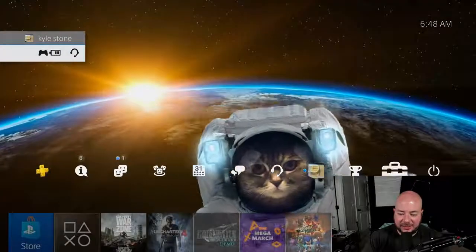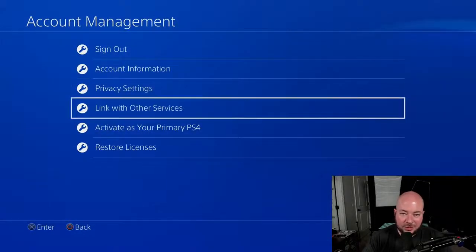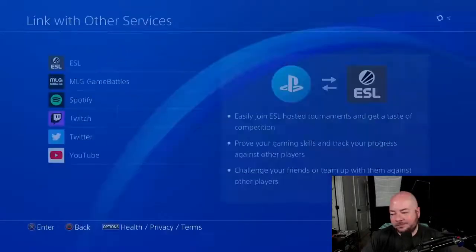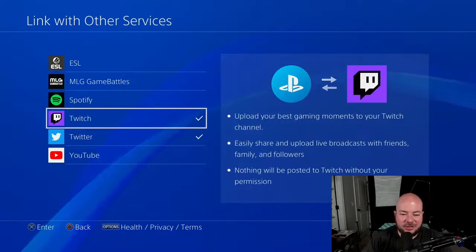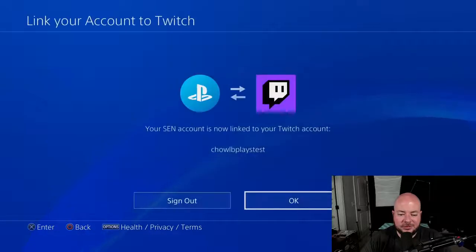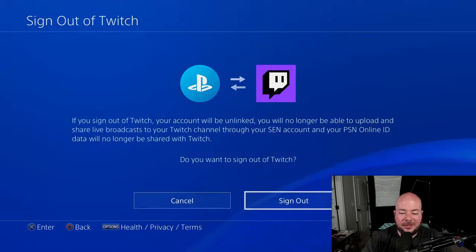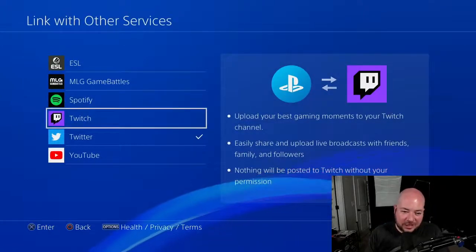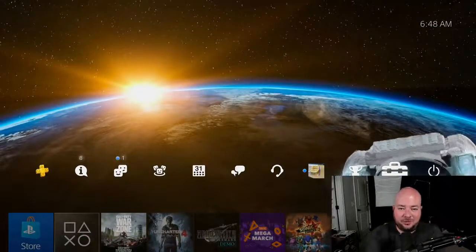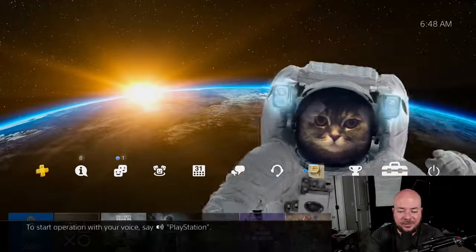To unlink your Twitch account, go back to settings, then account management, then link with other services. As soon as this loads, you'll see all the accounts attached to your PlayStation. Go to Twitch, and it tells you which account is linked. Click sign out and then sign out again, and that's going to unlink your PlayStation account from your Twitch account. But if you want to stream again, just go back through the share button and start broadcast — and you're good to go.